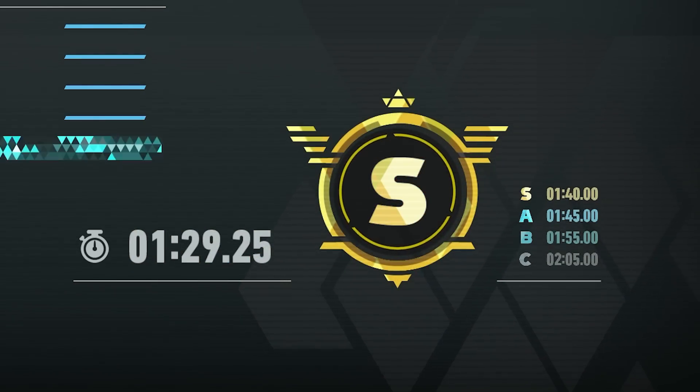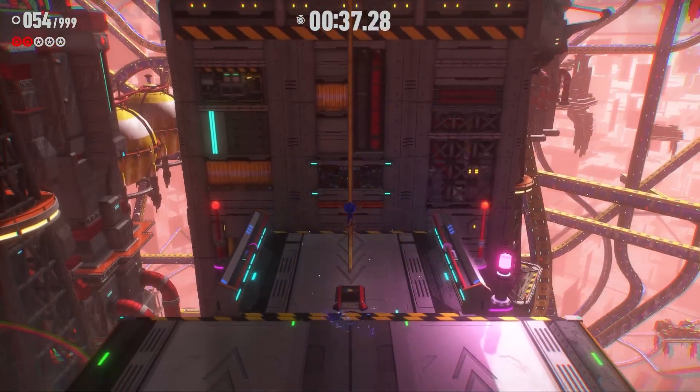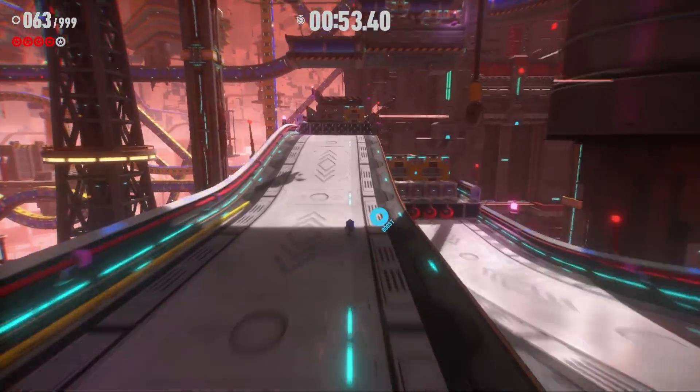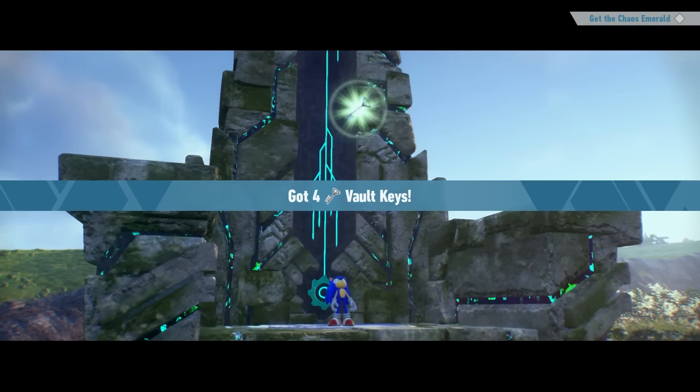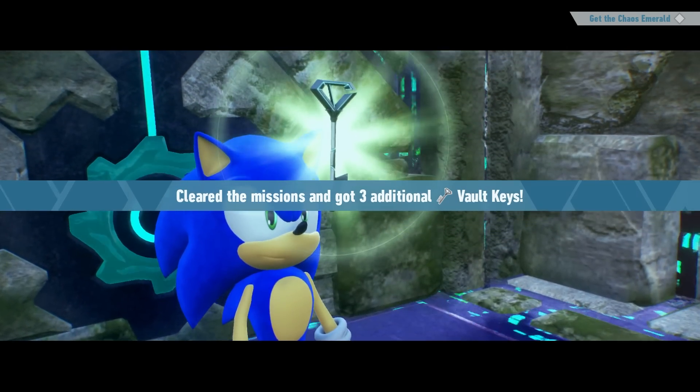Completing the four missions will award you with vault keys: Mission 1 — finish the level; Mission 2 — clear the stage with an S rank; Mission 3 — collect a minimum number of rings in that level; Mission 4 — find all the Red Star Rings. After completing all of the level's missions, you'll receive 3 additional keys, making 7 in total.